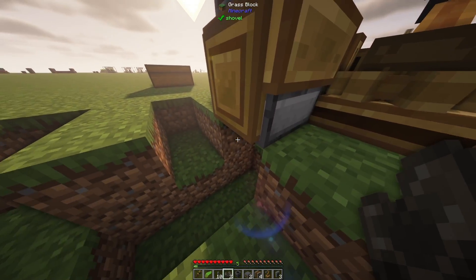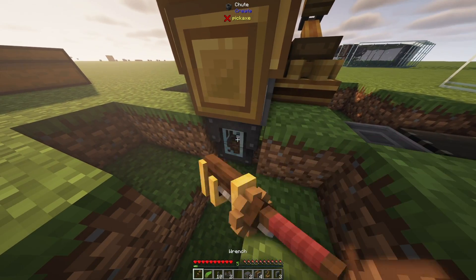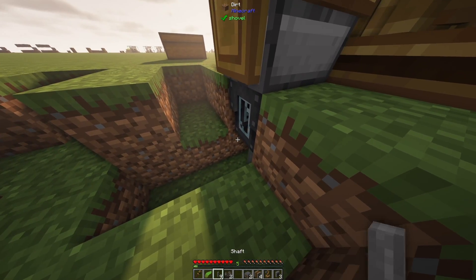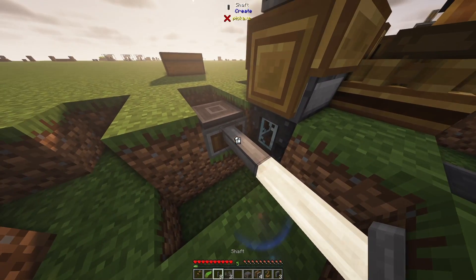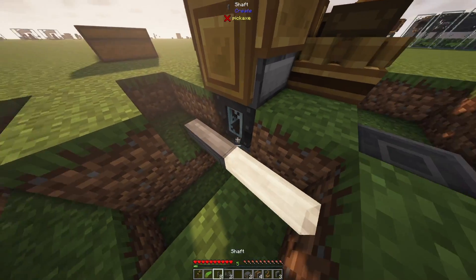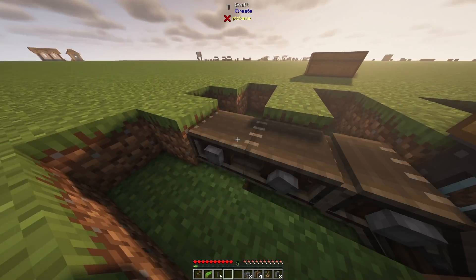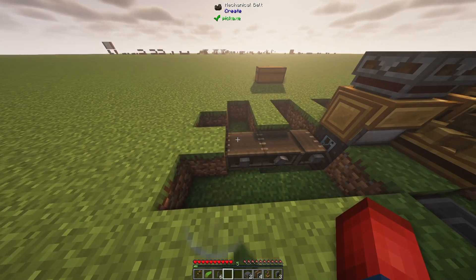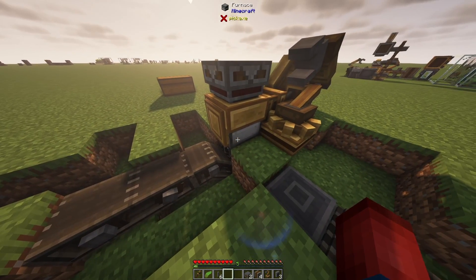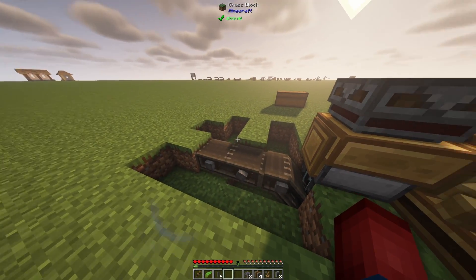Now let's build an output so that once items are smelted in the furnace we can export them. We're going to place a chute directly underneath the furnace — we can make it transparent for debugging purposes. Then we'll place a shaft and rotate it so it's in this direction, go diagonally up one block, connect a mechanical belt, move over, and place two shafts with another mechanical belt. What we've done here is that the items, once they get smelted, will fall through the chute onto the mechanical belt and continue in this direction.